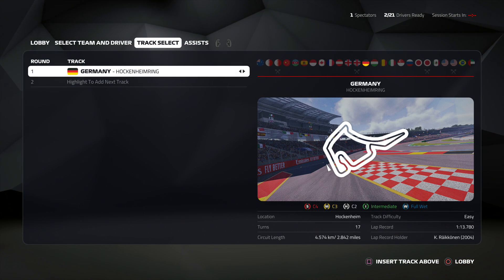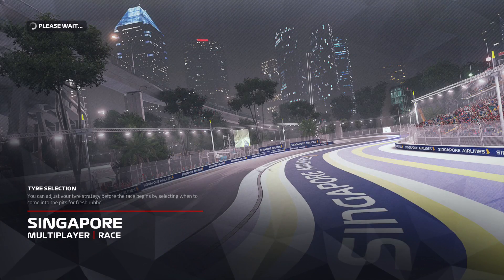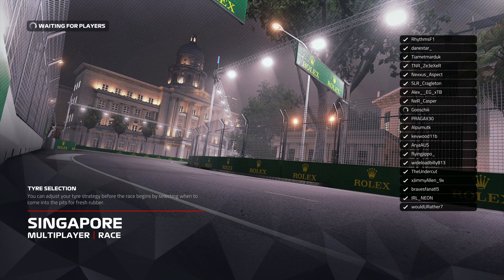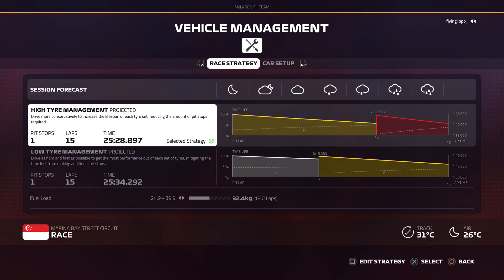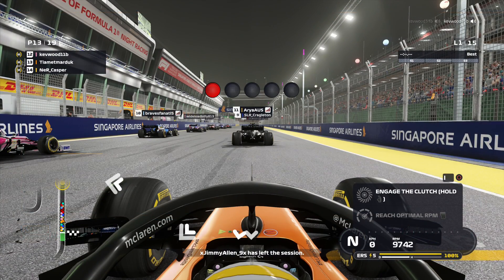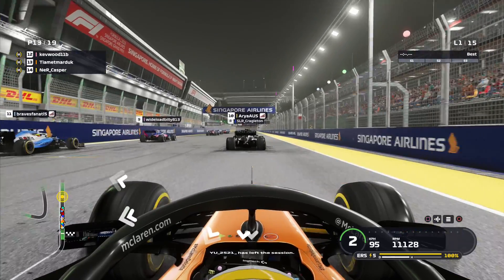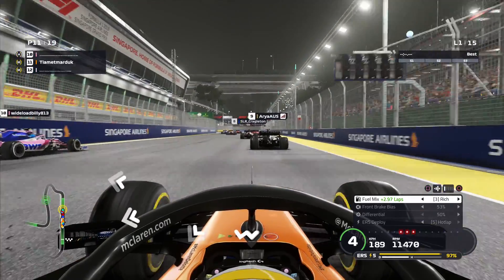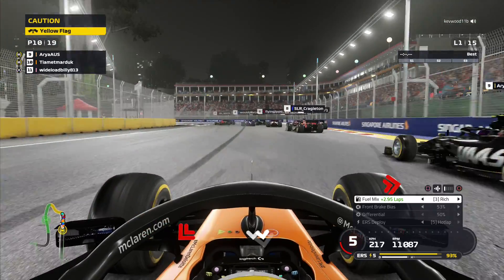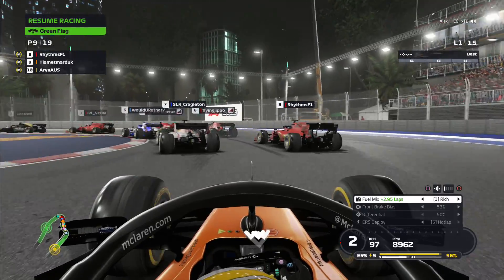That's not the only race we're doing today - we're moving on to Singapore, another circuit highly viable for creating pile-ups. We'll see how it works out. We're starting a little further down the field so we'll have to negotiate a few drivers. I want to make some amends after Baku - I don't like the fact that I was knocked out after three laps. I have to bounce back with a vengeance. Turn one is pretty safe for us.